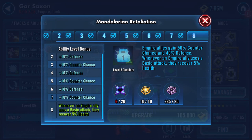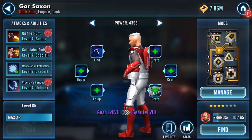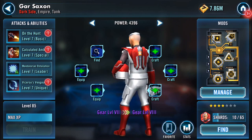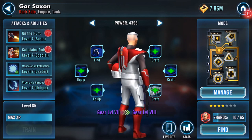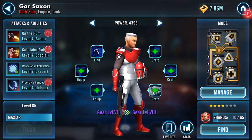Empire allies gain 50% counter chance and 40% defense. Whenever an Empire ally uses a basic attack, they recover 5% health. As you can see, I don't have enough Zetas to unlock that yet.